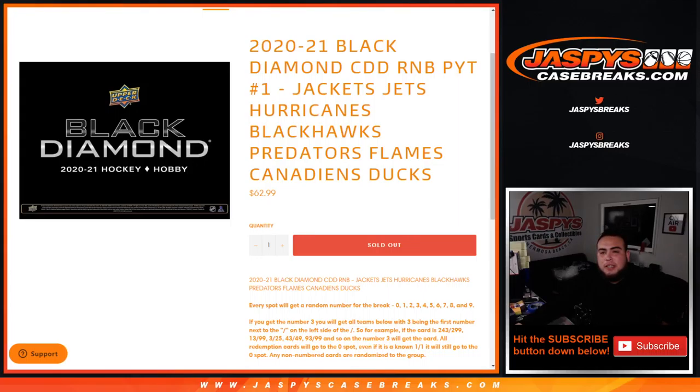What's up everybody, Jason for JazzPiece Case Breaks. 2021 Black Diamond CDD random number block for picture number one, sold out. This includes the Blue Jackets, the Jets, the Hurricanes, Blackhawks, Predators, Flames, Canadiens, and the Ducks. Again, works like any other random number block break on our website.